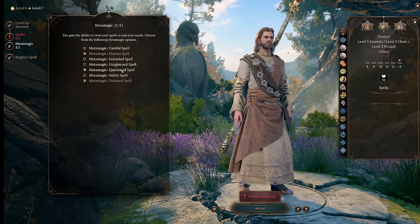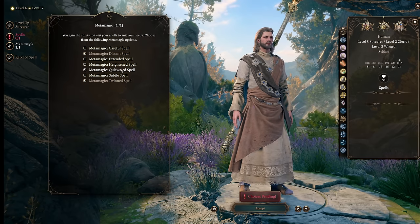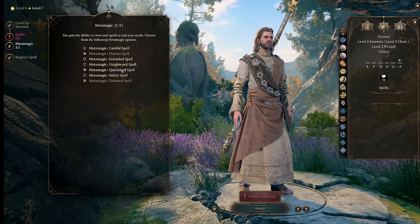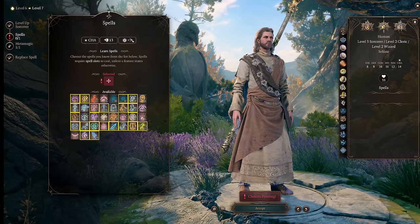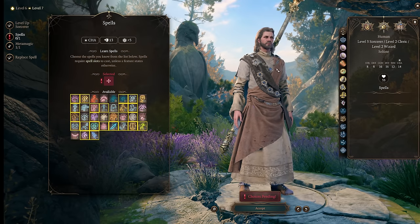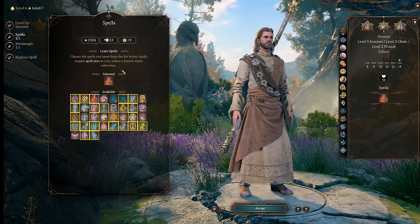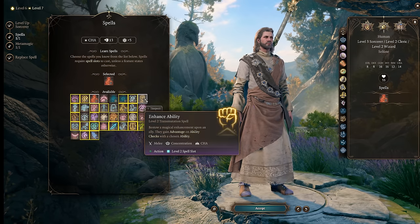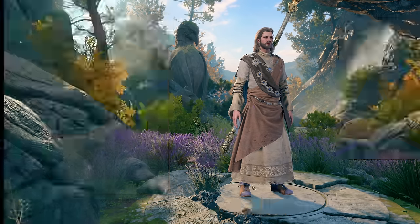This character's action economy is second to none. Between Quickening and Twinning our spells we're going to be firing off at least three spells in rounds where we want to burn sorcery points for incredible damage. This also gives access to one of the most powerful strategies in the game: Twinned Haste. And because we have Cleric levels we can prepare Sanctuary, so we can Sanctuary ourselves and Twin Haste on multiple allies for fights where we don't want to use the powerful Lightning Blast. Our spell selection from Sorcerer is just utility — things like Cloud of Daggers, Enhance Ability, or Misty Step.